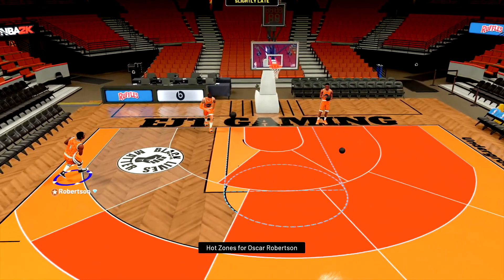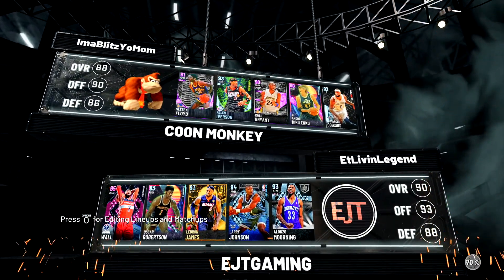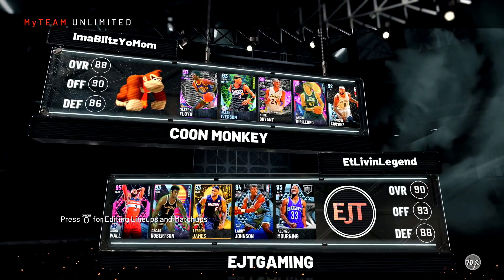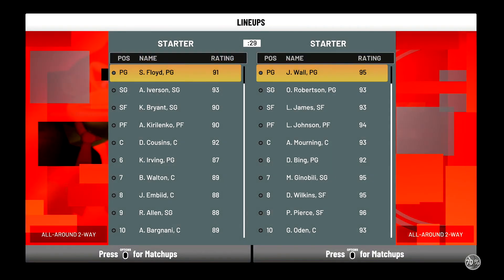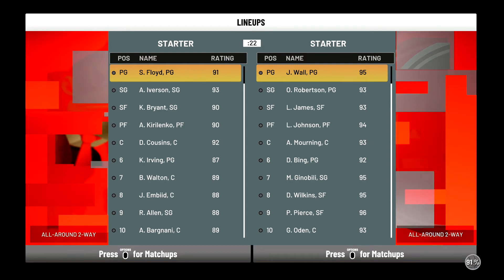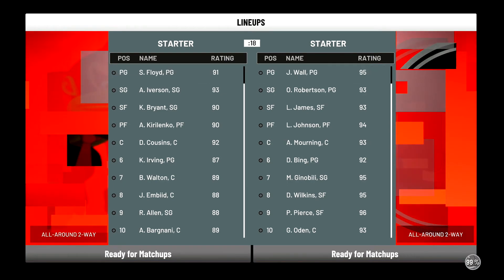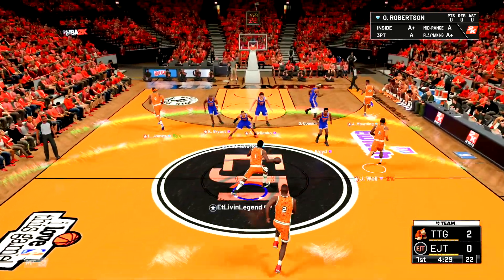Alright fellas, let's take a look at the squad we run up against. Sleepy Floyd — Oscar will be matched up against that AI because we're running Oscar at the two today. He got Kobe, Kirilenko and Cousins. So this should be a good matchup. See if — because Iverson is about 90,000 MT right now. We'll see if Oscar is a better pickup than that card. Alright, we'll let Oscar bring it up even though he's running at the two.